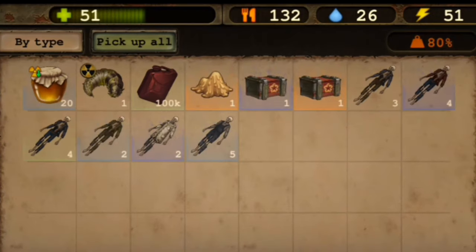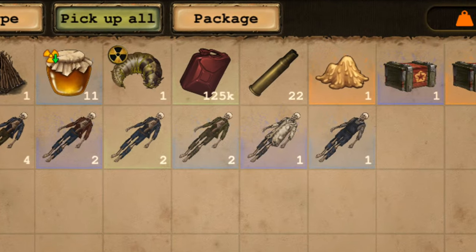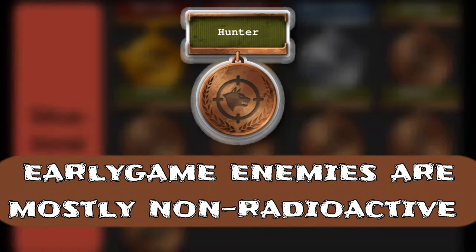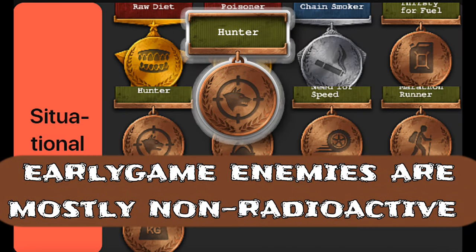Most raiders have the Thirsty for fuel perk. Raiders — in my definition — are players who have a routine of raiding camps and mother bees. Hunter perk is only for non-rad or non-mutated animals, making it useless past mid game, because most enemies are mutants and bandits.